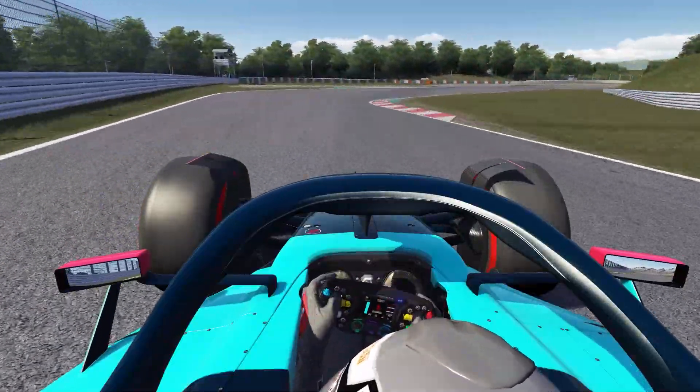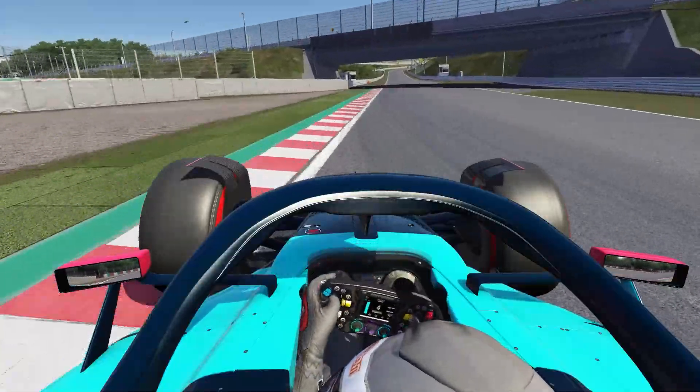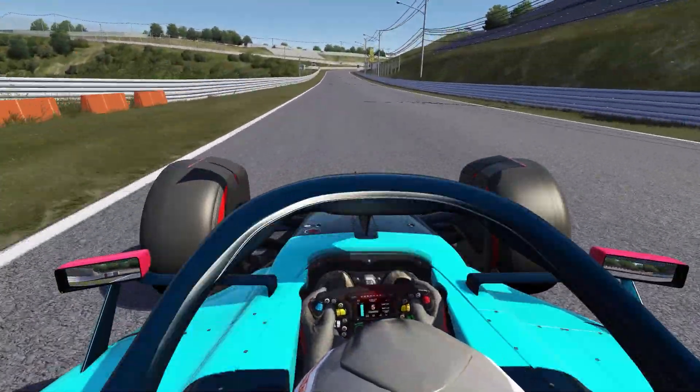First corner, a bit before the 50 marker, downshift into sixth. You can maybe touch that inside curb here, but I didn't want to risk it. I know in GT3 cars you can, but in formula cars I'm not really so sure.